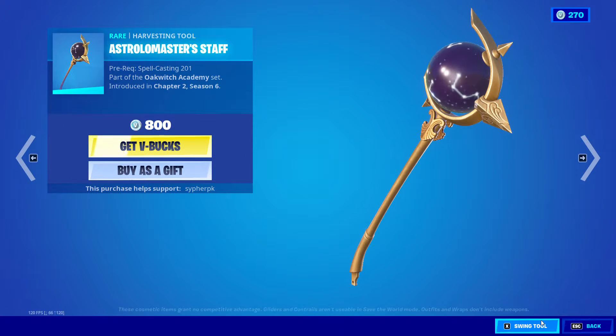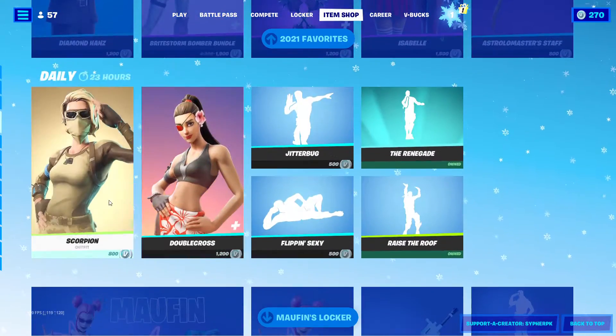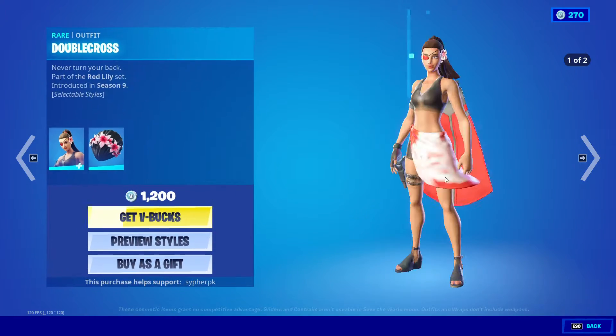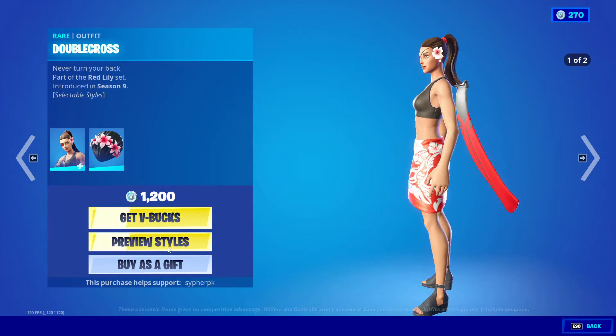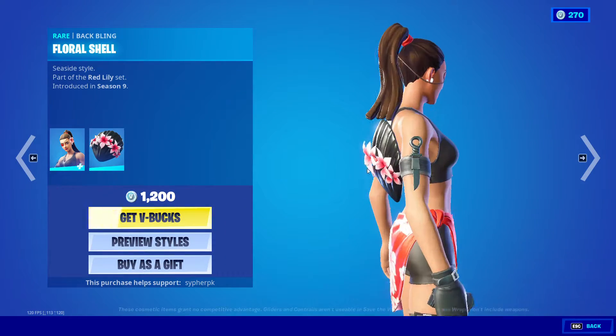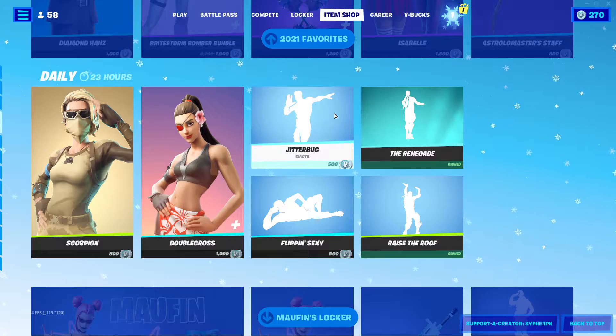We got the Astral Master Staff back. For the daily, we got Scorpion back in the shop. Double Cross is also back with two head styles with the back bling Floral Shell. The Jitterbug emote is still here.